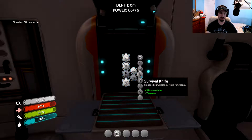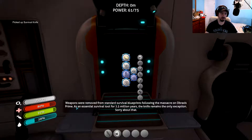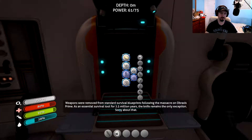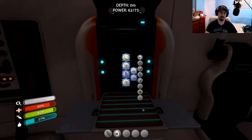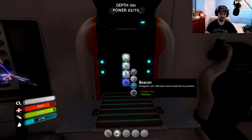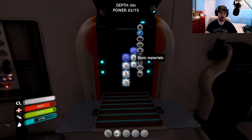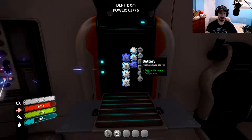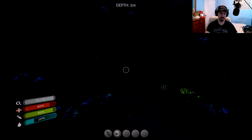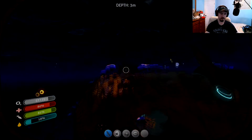Let's go ahead and check to see if I have what I need to make the knife. Basic materials, lubricant — okay, creepvine seed cluster, so I can make the lubricant with that. I need at least one lubricant. The silicone takes two creepvine seed clusters — it's a good thing I grabbed a whole bunch. The knife only requires one silicone and one titanium. First thing done — yes, I got the knife!